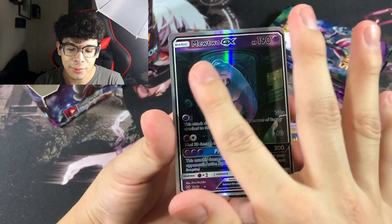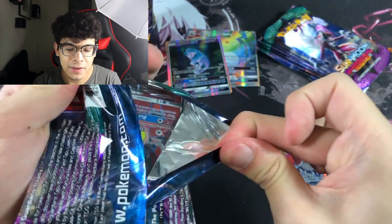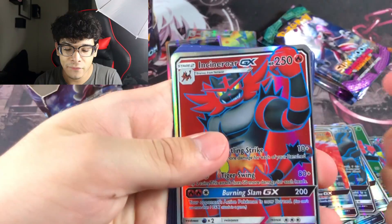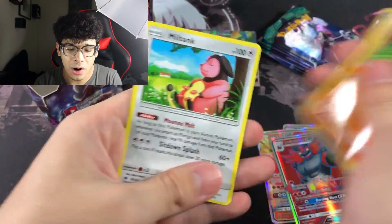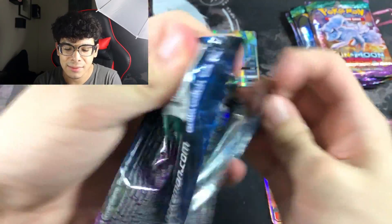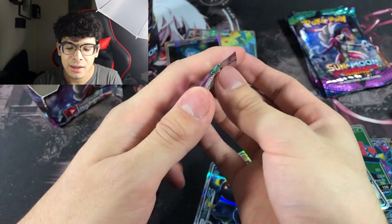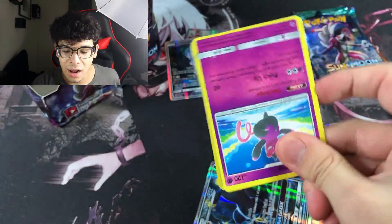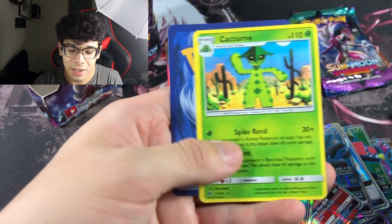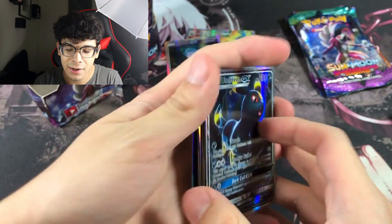Next pack has a literal force field on it, hard to open. Pulled an Incineroar full art — not the most exciting pull. We got an Umbreon GX. Looking at the commons and uncommons, there's barely anything interesting — slight discoloration on an Emolga, and a really strange-looking Noivern full art. We're getting tons of full arts but zero Tapu Lele GX.